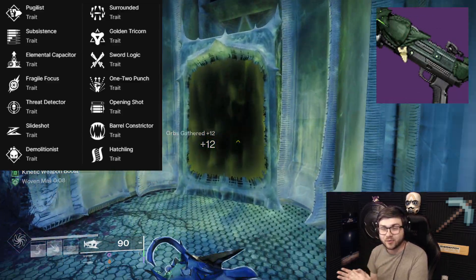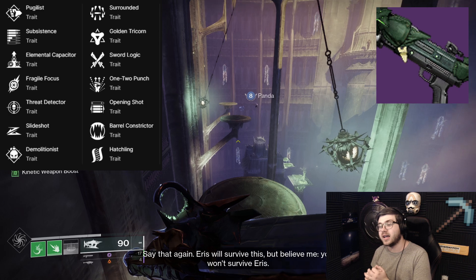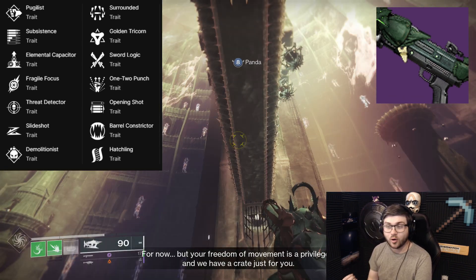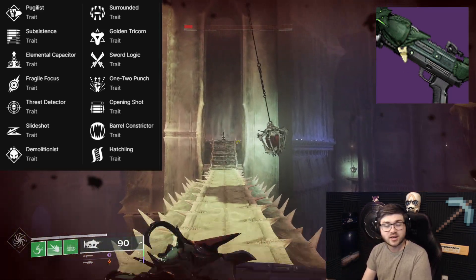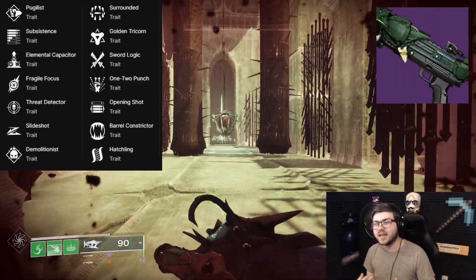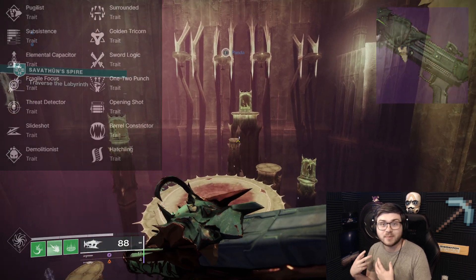For PvP it has a great perk pool. The +20 Lightweight mobility is extremely nice, and it goes in the kinetic slot since it's Strand, opening more opportunities. Elemental Capacitor is great — on Arc you get a massive handling boost. Slide Shot plus Opening Shot is a classic and very strong combination. You can also craft it with Elemental Capacitor and Opening Shot for a consistent, high-range option. I'm excited for this shotgun more than the Scout Rifle — it has real potential as a solid PvP shotgun and a good PvE option depending on the roll.